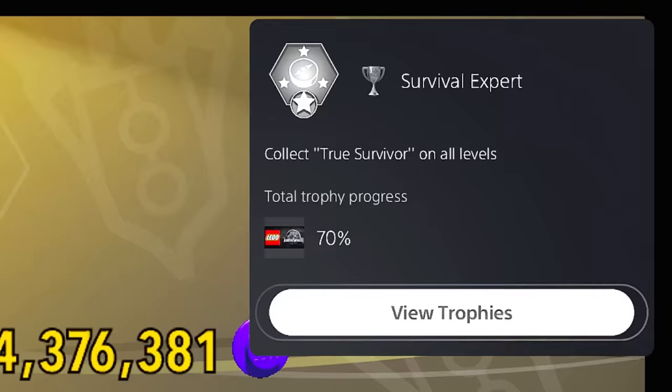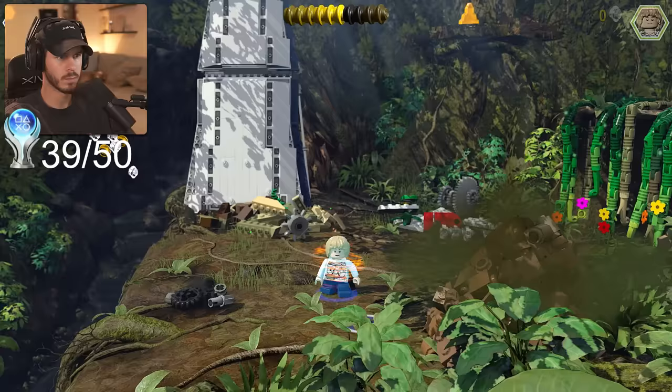'Survival Expert' — for collecting the true survivor on all levels. Stacking up those studs: 278 million. After a long grind, we're finally getting to the end of our free play collection, and our next trophy is for collecting every single amber brick on each main level.